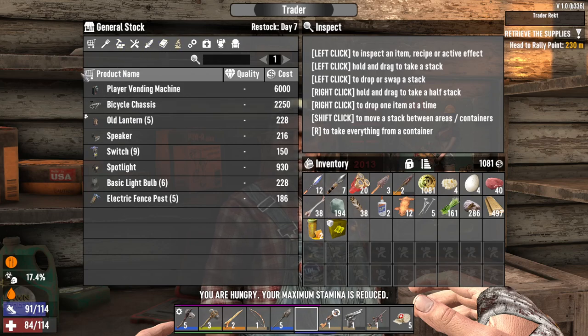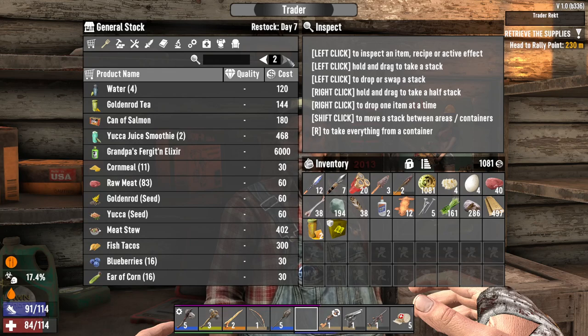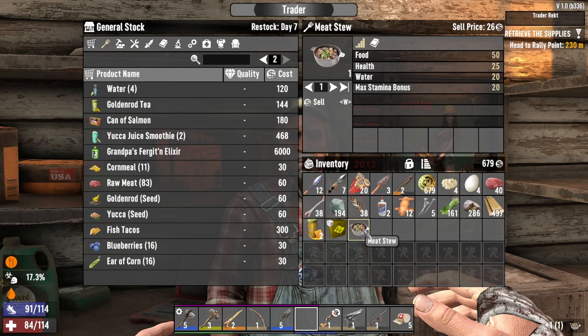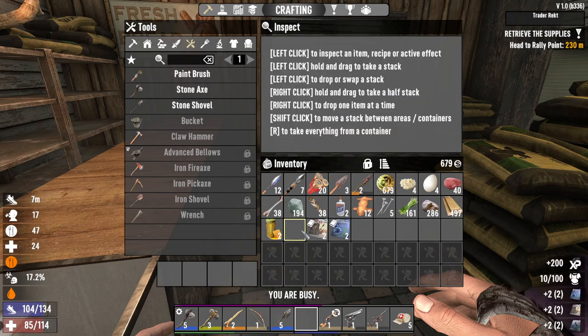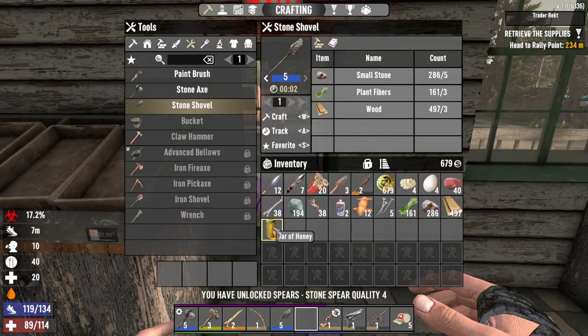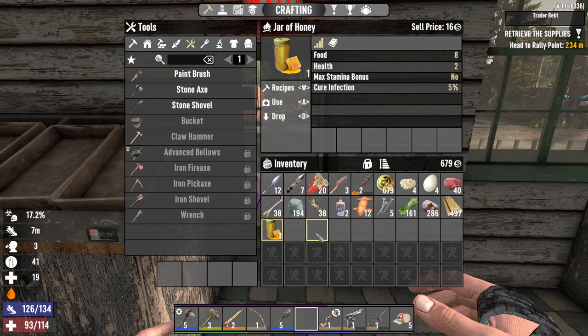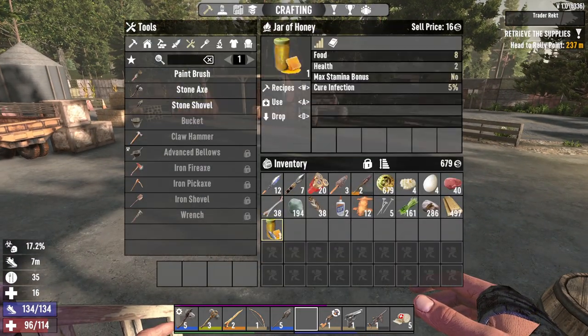We got a bicycle chassis we can't afford. Got some water, some food, and a meat stew for 402 Dukes — let's go ahead and buy that. Eat that real quick. Two armors, two spears, two medicals. This will bring our infection down to 12 and then seven. Let's go ahead and eat that one — they stack.